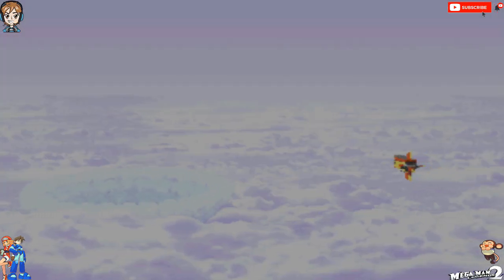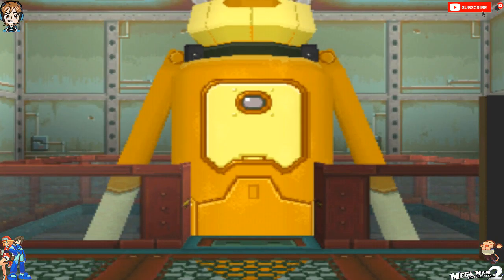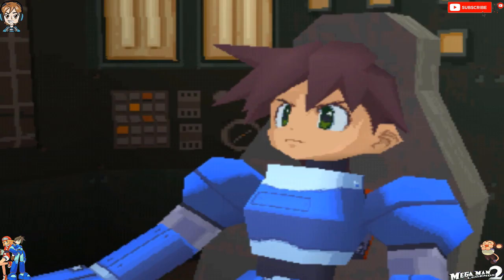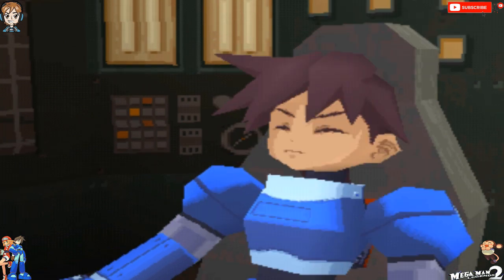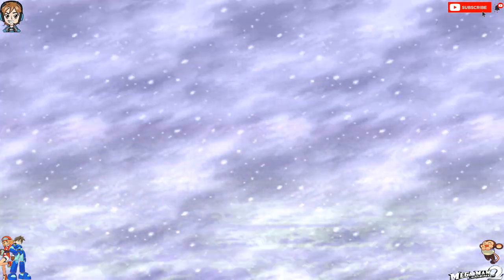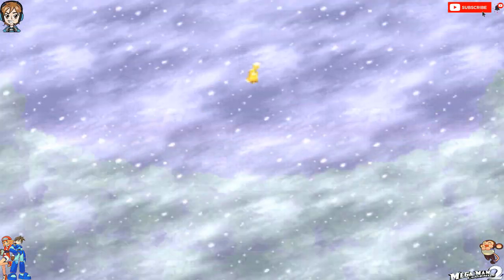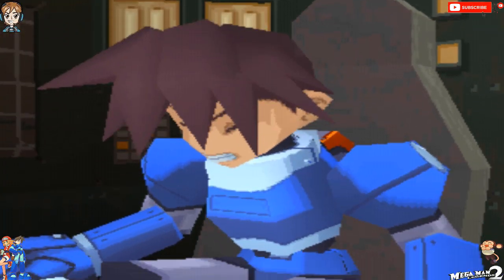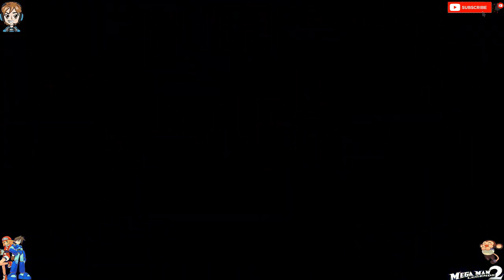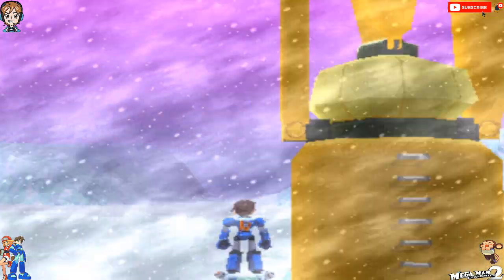Whoa! What a weird-ass looking ship. Are you ready, Mega Man? Yep. Okay, here we go. Hold hatch open. Releasing docking clamps. Drop the ship away! All right. That's like one of those little spinner thingies — what the fuck were those things called? I don't remember. Whoa! Oh! Stop the ride! Stop the ride! I want to get off! What the fuck?